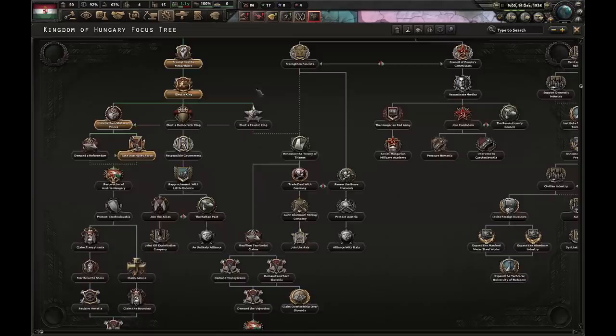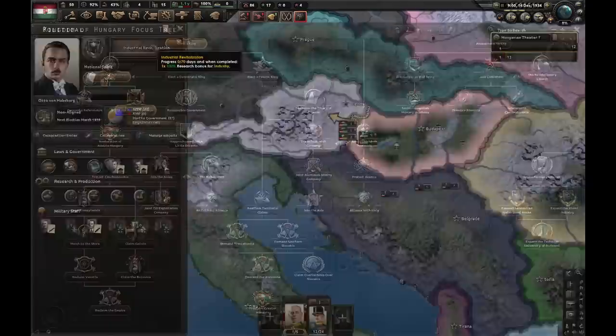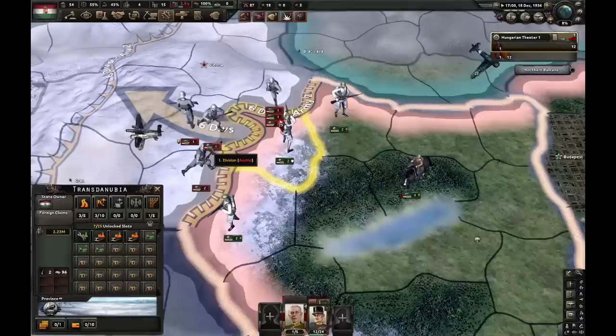In the meantime I'm going to start the focus Industrial Revitalization. Ideally we'd be able to do the next focus, Restoration of Austria-Hungary, before we even finish this one, so let's see if we can do it. Let's declare war on Austria. Make sure your planes are assigned to Hungary. Here's the cool thing — Austria will attack here. All the troops on the front line will attack this location. You have to wait until they're all about to reach it, and when it says 'arriving at next location in zero hours' for every division, we just fall back.